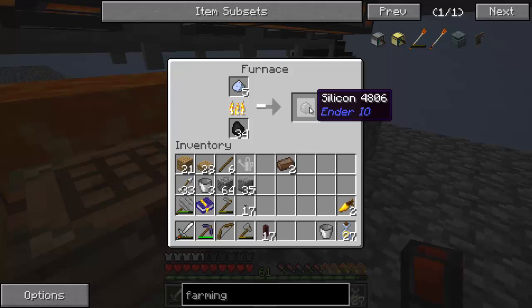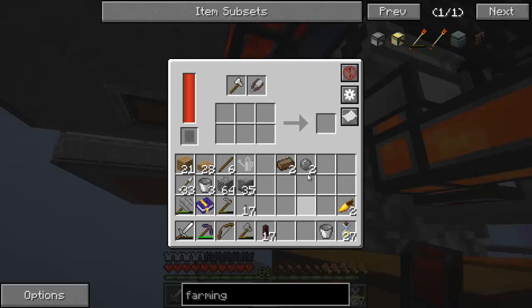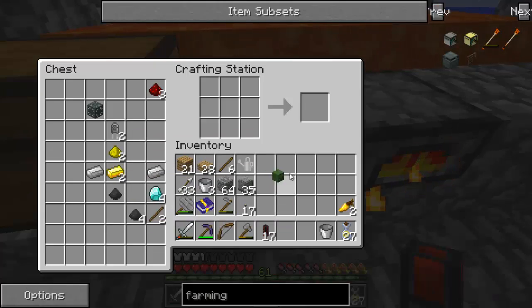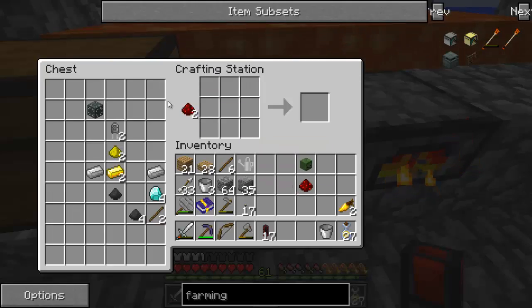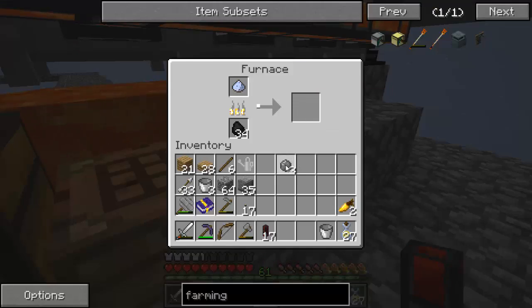We need two pulsating iron, a head, and some redstone — one piece of redstone. We shift and click and it'll put it in there for you, and it is now processing. We got that going, we got more silicon going, we got pulsating iron — got one, need one more. It's just about done.